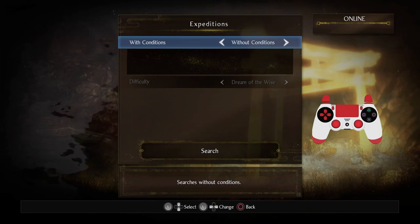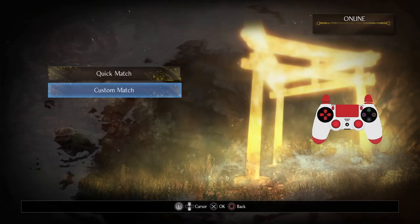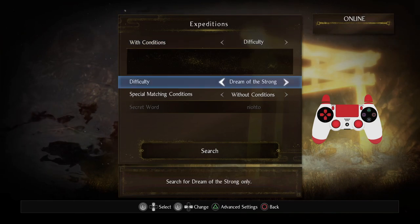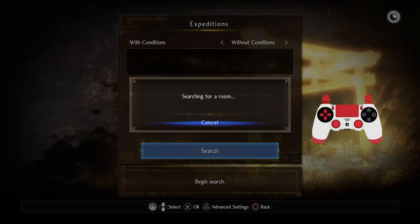and you'll just be randomly matched to somebody based on the conditions that you apply. So take your time messing around with those. Or you can specify things more specifically with a custom match. So let's say I don't care about any conditions whatsoever — I just want to see what's available for me right now with how much I've progressed in the game.